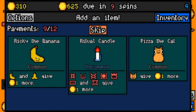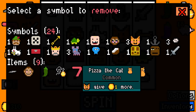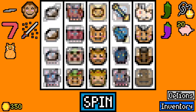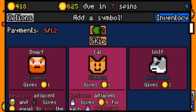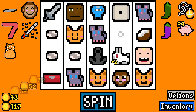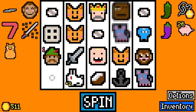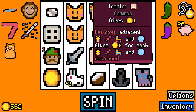Ooh, treasure chest. Pizza the cat. All right, remove the turtle. I need more ninjas — where are my ninjas? 20 from the dice, nice. Don't think I want any more cats because I don't have lucky cat. I'm really banking on mouse and ninja — ninja mouse. What am I even saying? How do I words?